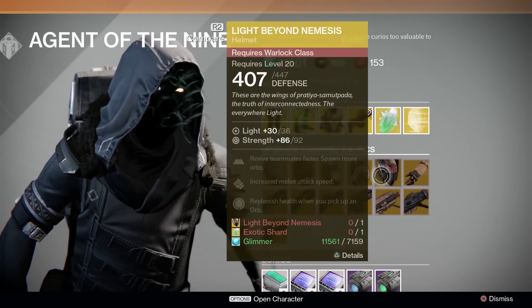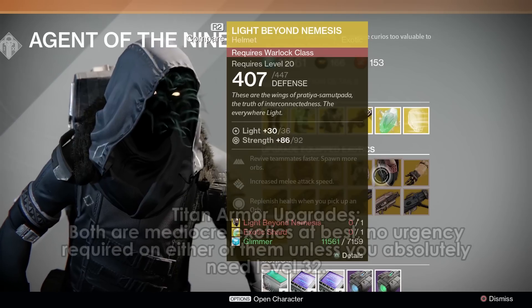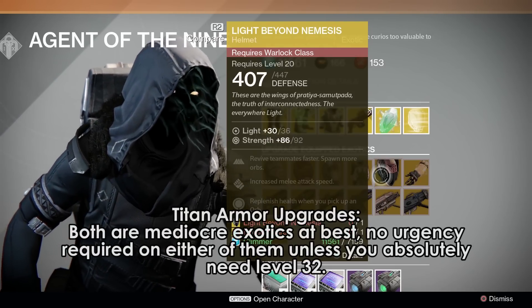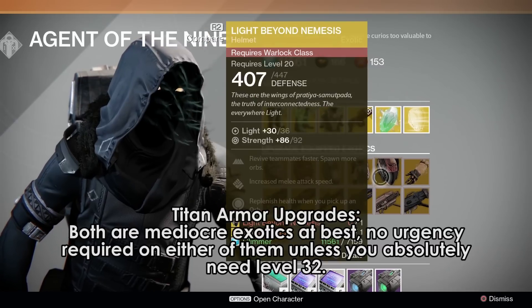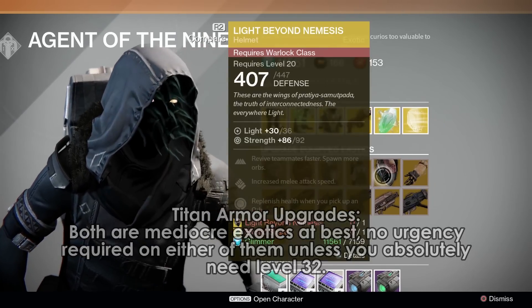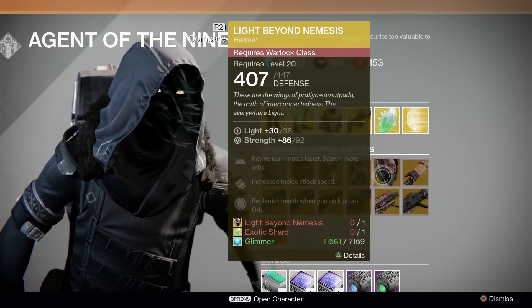Titans get Helm of Inmost Light and Crest of Alpha Lupi. Both pretty middle-of-the-pack exotic-wise. I don't think there's any urgency to upgrade either of them, especially with all the love Helm of Saint-14 has been getting in the raid. Spoilers — spoiled it for the Warlocks.